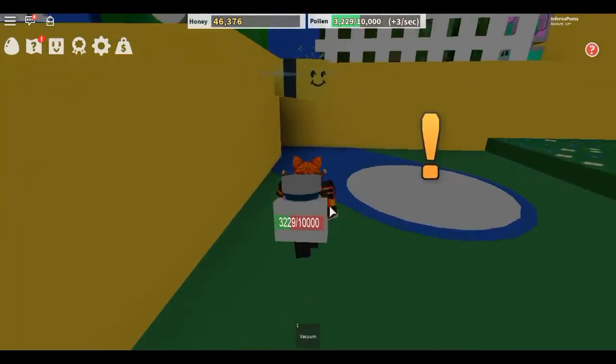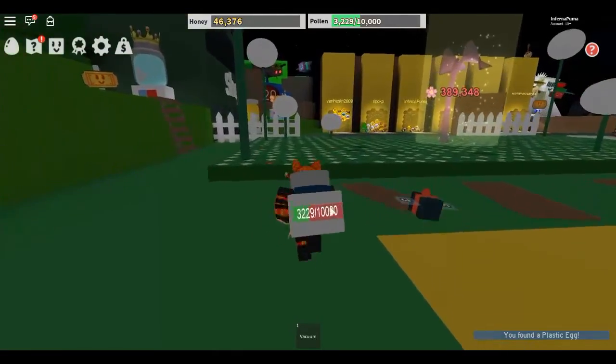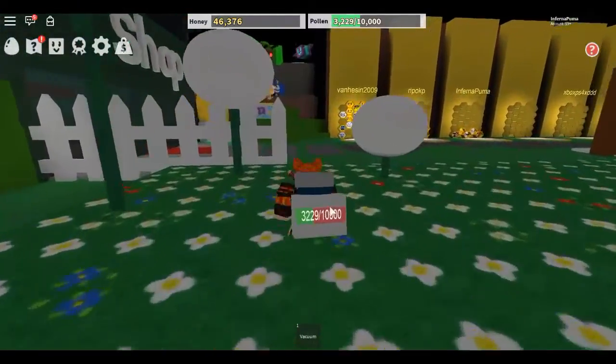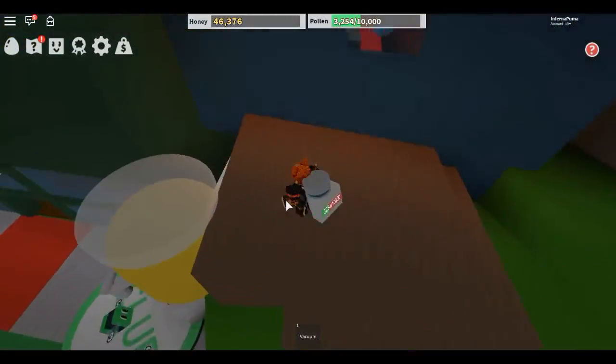After that you're going to want to talk to Mother Bear, and she's going to be wanting some strawberry, blueberry, and sunflower tokens, which you can find in the sunflower field, the blueberry field, and the strawberry field.